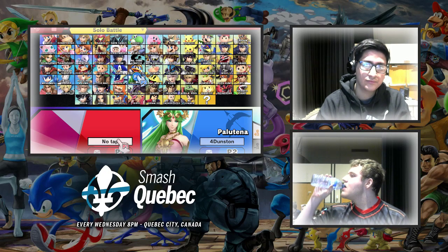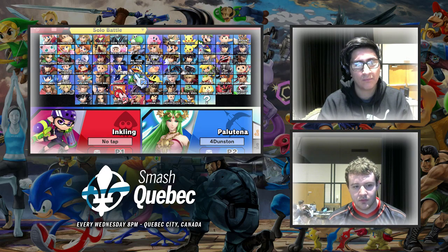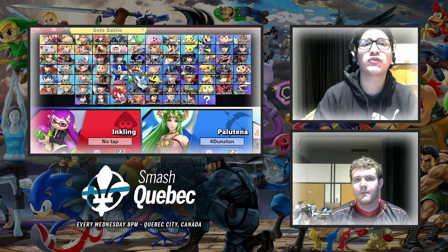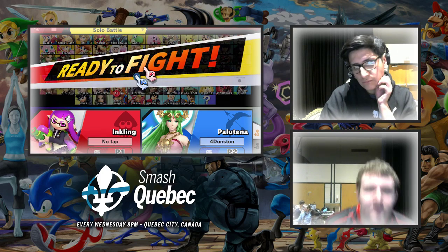Again, so round four of Winterside. Pacha is going to be picking up the Palutena? Yeah, Inkling. No Fire Emblem. Nope, no Fire Emblem. I guess they had enough. Palutena kind of looks like a character that could be a Fire Emblem, let's be real. Like, she could have made it in there.